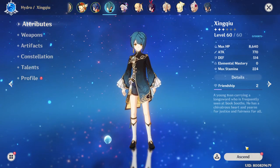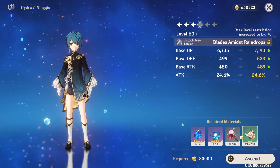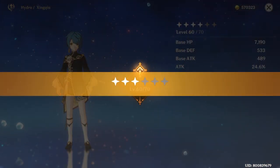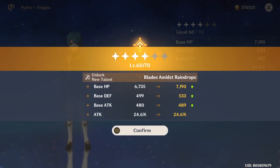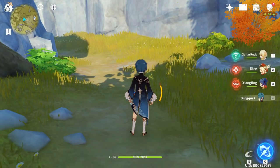We got all the materials. Let's go — we're going to ascend Xingqiu. Finally got all these materials. This is going to cost a lot of Mora, but it should be worth it because I unlock the new talent, Blitz Miss Raindrops, and also increase my base attack as well. This is going to increase my damage significantly for sure.